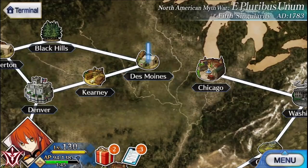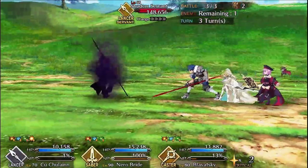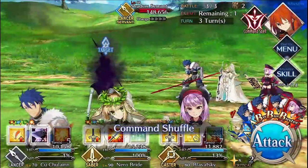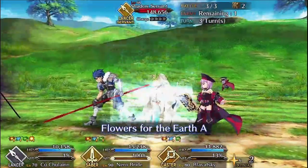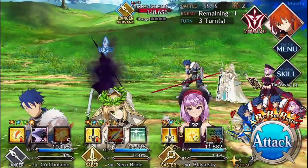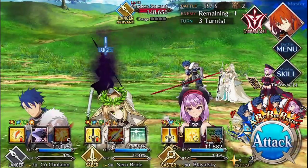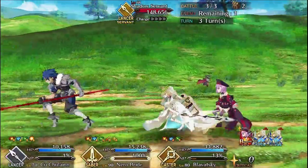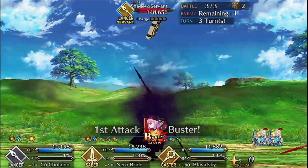There are going to be free quests in future singularities where Claw drop rates are also going to be really good, but they're either marginally worse or marginally better, and they come out with singularities that won't be available for a long time — later this year or next year. So for now, Des Moines should cover all the Talons you need.